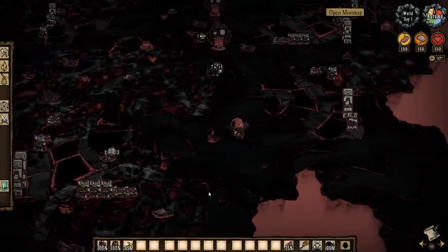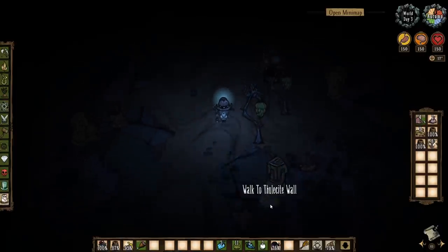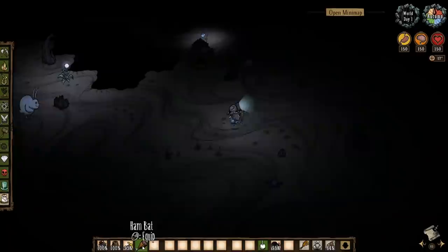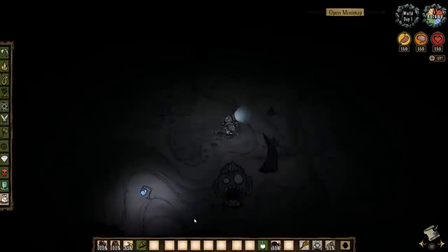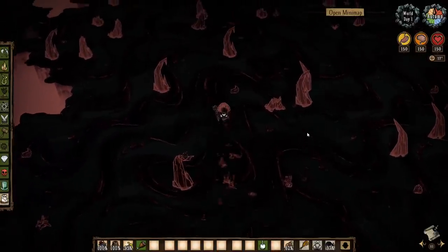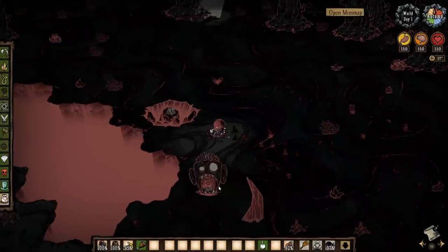The main threat here besides the occasional depth worm is the swarm of splamonkeys. Like several aspects of the ruins and atrium beyond, splamonkeys are affected by the nightmare cycle which constantly shifts between periods of calm and periods of anything but calm. During the calm phase these monkeys operate just like you'd expect if you've ever played Shipwrecked — they'll follow you around, pick up items off the floor, wear your hats, steal from Hutch, and fling poop at you if you attack any of them.